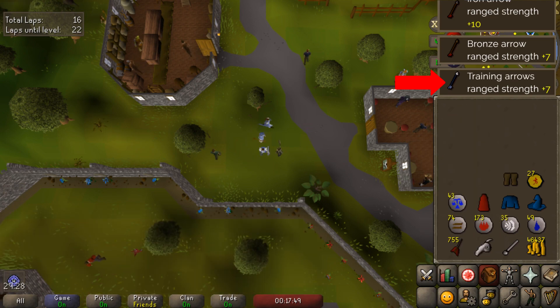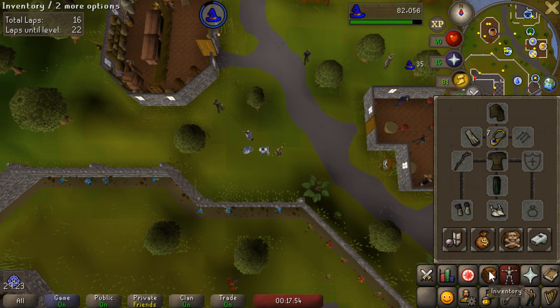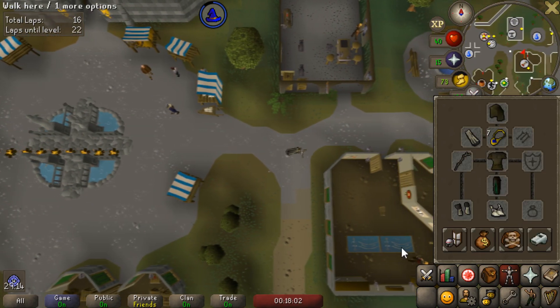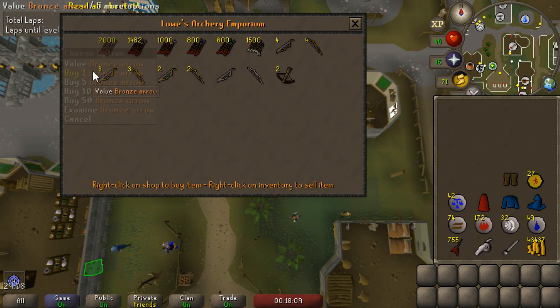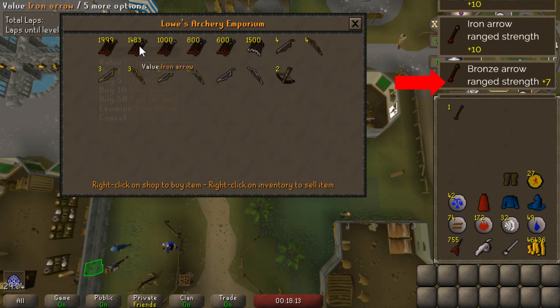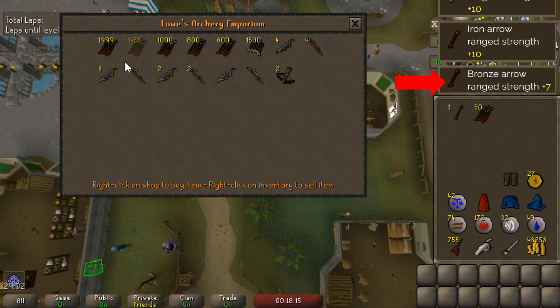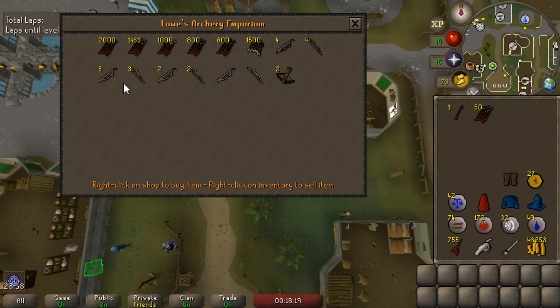First up here we have the training arrows, which are pretty easy to get from the tutor, and we'll go ahead and once again destroy them right in front of her — not very nice. From there we have bronze arrows, iron arrows, and bronze bolts. Those are fairly easy to obtain — we can just buy a few of them from the archery shop, no problem. We may actually start using iron arrows because the maple shortbow and iron arrows I think is going to be a little bit better than grinding out for iron knives, as the time taken to create them I think vastly outweighs just being able to buy them.